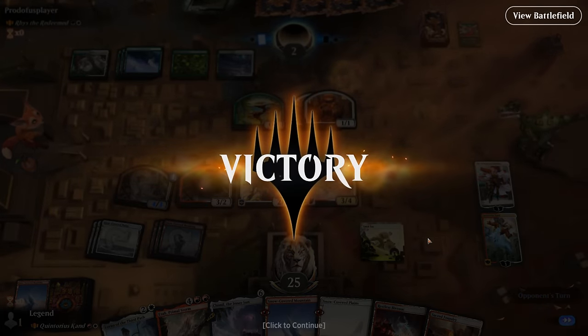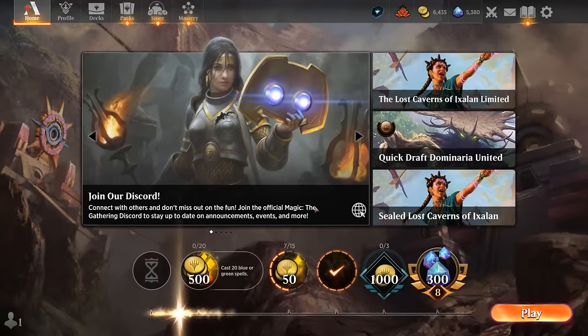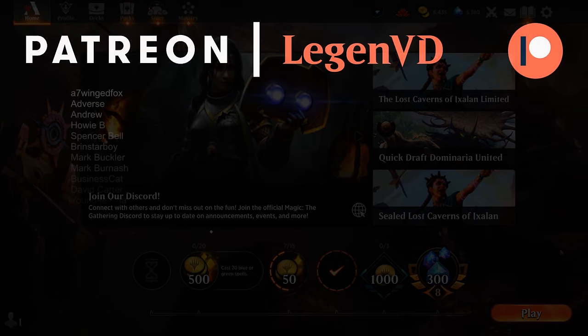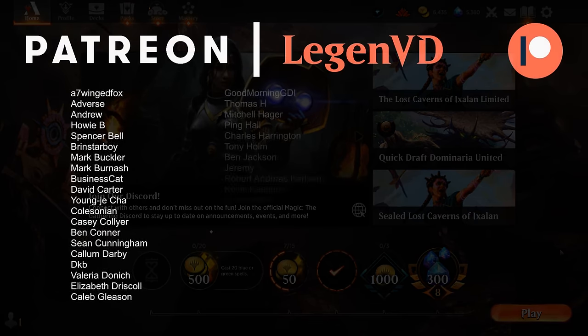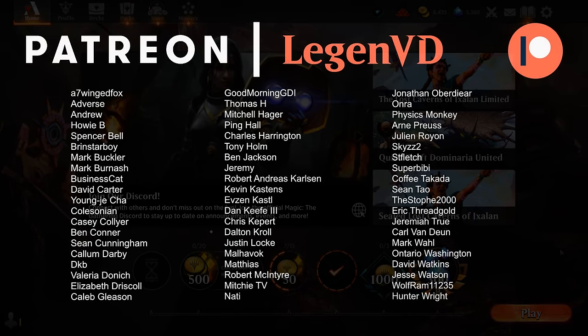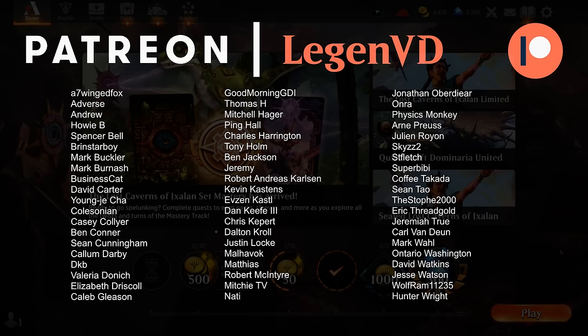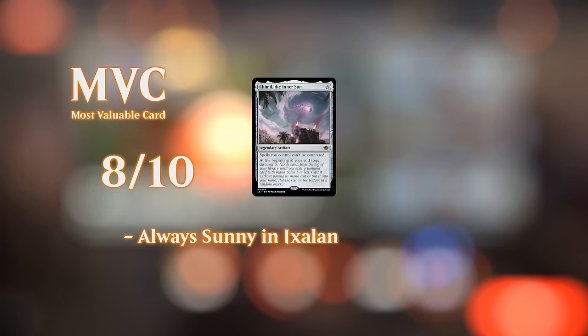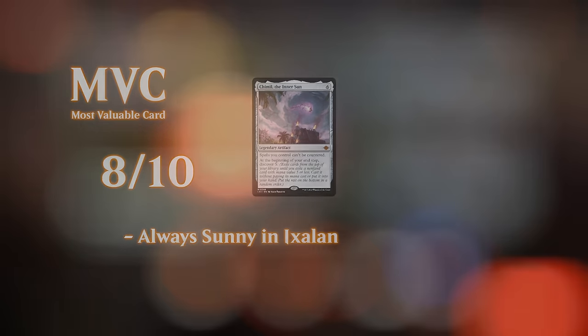That's going to do it for today's gameplay. We got to see our red-white Quintorius deck in action and overall the deck seems pretty fun, especially when facing opposing creature decks. Against more controlling builds or ramp decks, things can get pretty tough since our deck doesn't quite line up if the opponent goes over the top. But against most creature strategies, red-white can be pretty effective. Thanks for watching, hope you enjoyed, and as always, have a nice day.